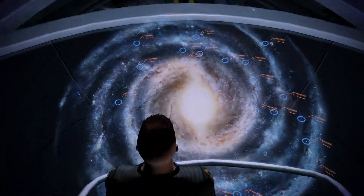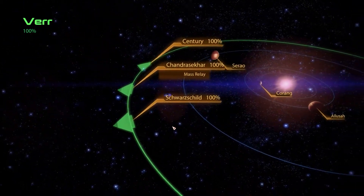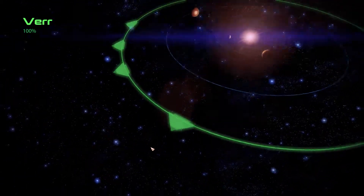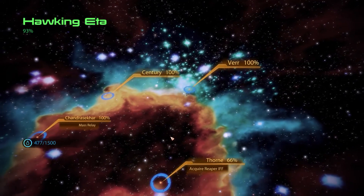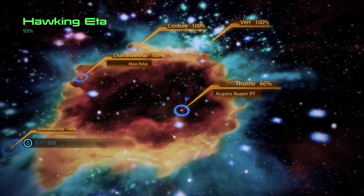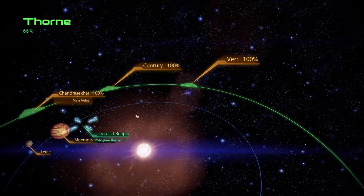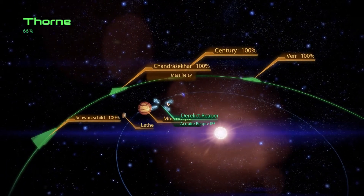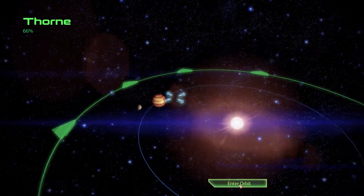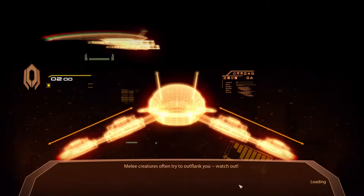We didn't get any more missions, right? Also, what happens if the fuel runs out? Not sure. Anyways, here's the derelict Reaper. Let's enter orbit and talk with the Reaper. Let's see what we'll find.